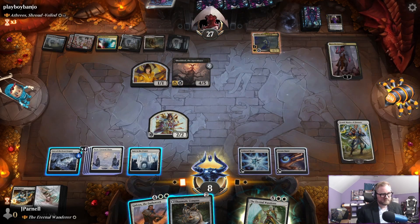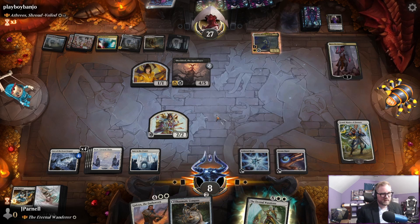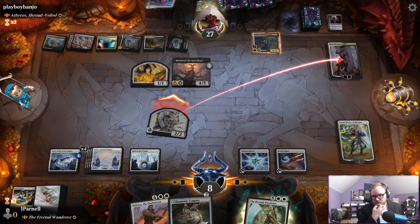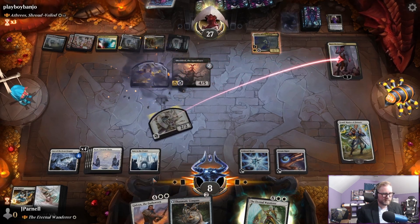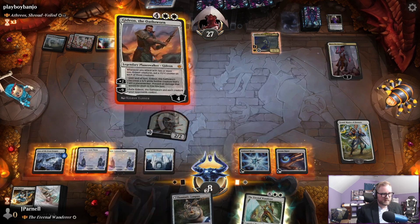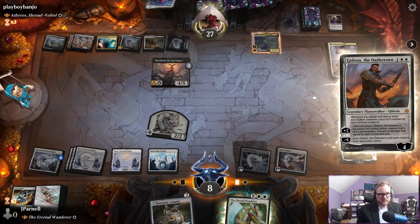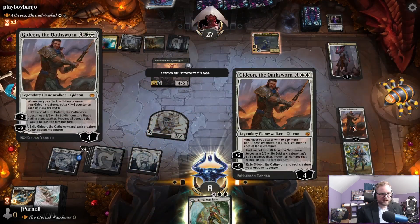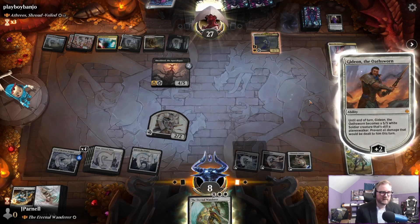Consider the evil within yourself — never thought about that. Coming at Kaya. Throw that block up. Gideon the Oathsworn — Gideon should just have haste, should just get haste. I know it's a creature but it's going to be not a creature.